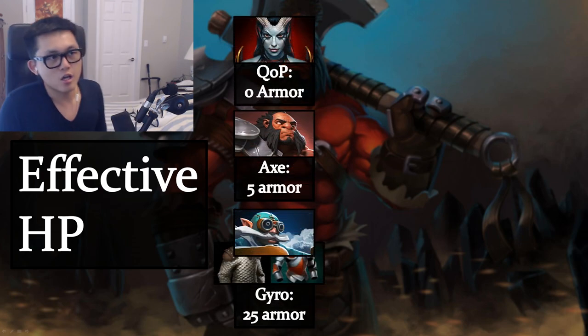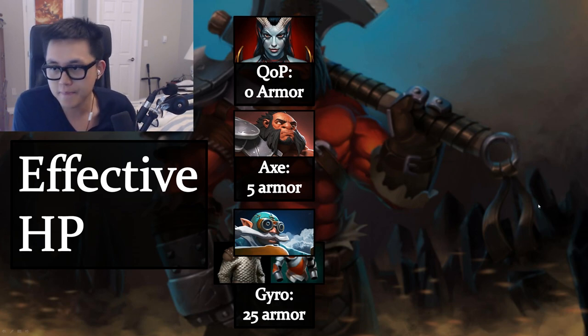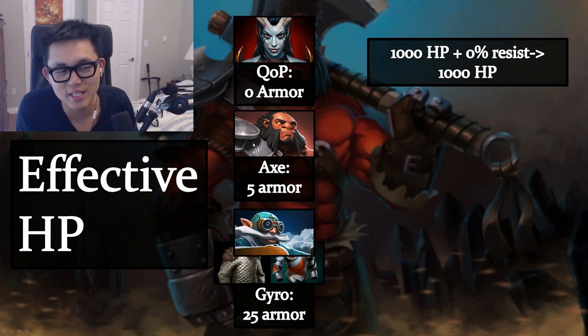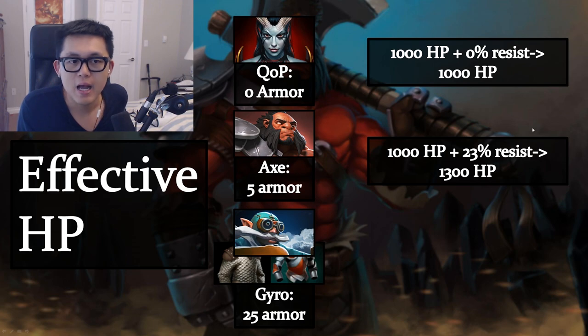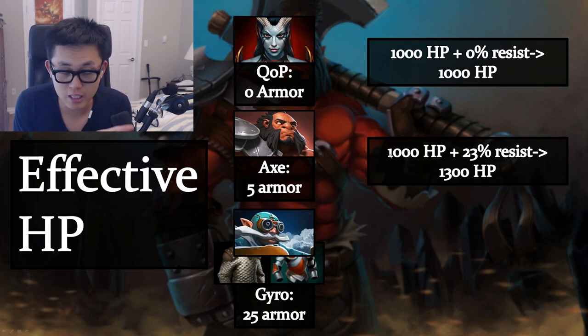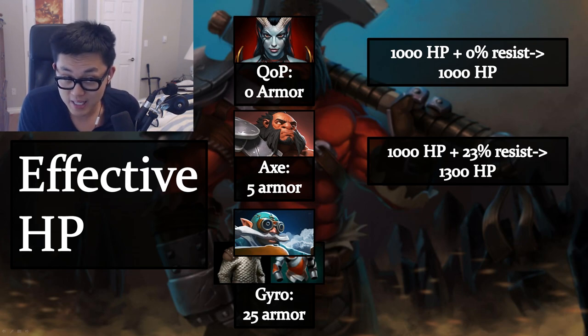Here's another example using effective HP. QWOP has zero armor (zero resist), so with 1,000 HP she dies to 1,000 physical damage. Axe has five armor — 23% resist. With 1,000 HP and 23% resist, you actually need to deal 1,300 damage to kill Axe, because 1,300 times 77% equals roughly 1,000. So five armor effectively gives Axe 1,300 effective HP.